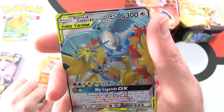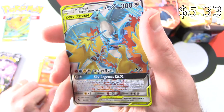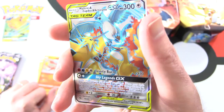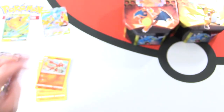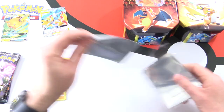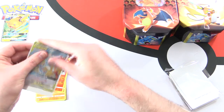Oh nice! It's a Moltres and Zapdos and Articuno GX - that is a mouthful. These guys have the Trinity Burn attack and we've also got Sky Legends GX. That is a nice one. I have my sleeves around here somewhere - let's sleeve it up and move on.